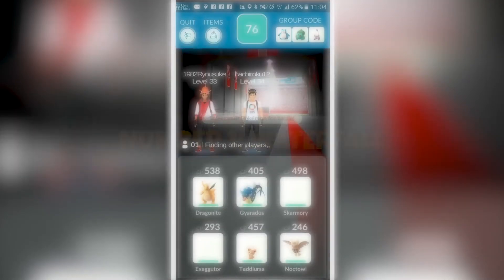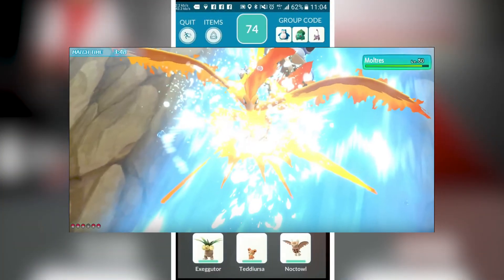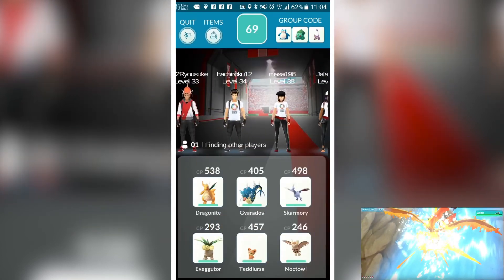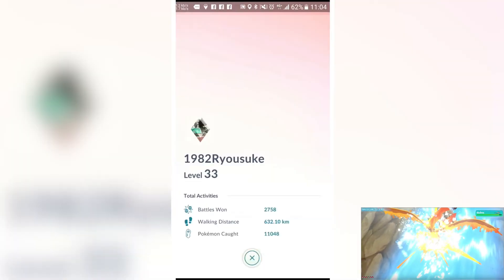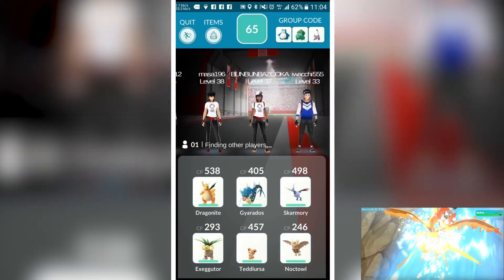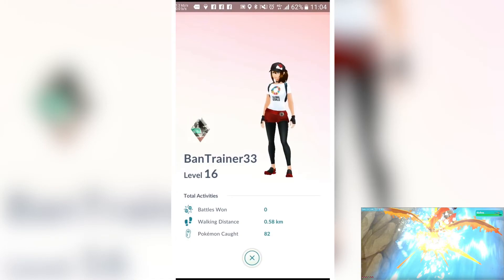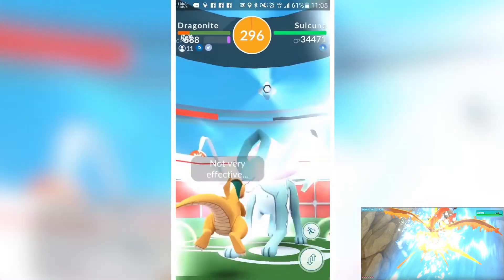Number 1: Waterfall. This fast attack is a water move and has a base damage of 16 and EPS of 6.7, which makes it one of the best fast attacks. It generates around 8 energy and is strong against Ground, Fire, and Rock Pokemon, but it is weak against Water, Grass, and Dragon Pokemon as well.